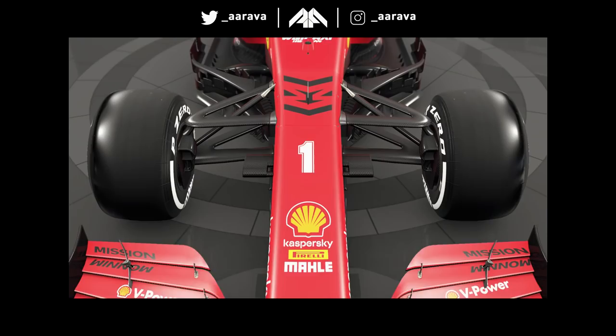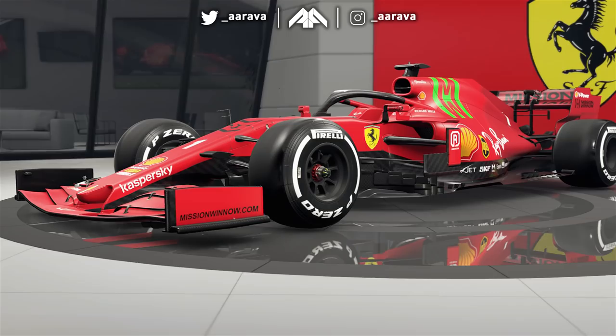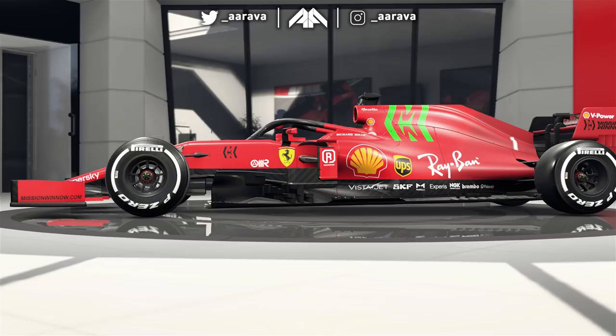It's definitely going to be pronounced Mission Winnow. It's definitely not Mission Winnow because we are going to be winning squat in this team. There she is in all her glory — the technically 2021 Ferrari livery on the FOM chassis.